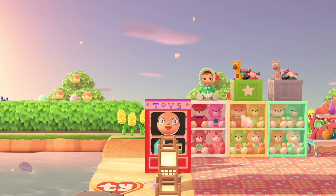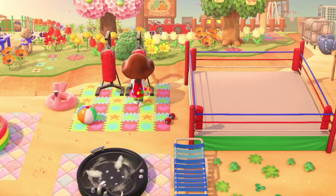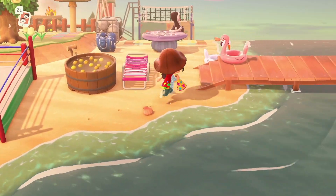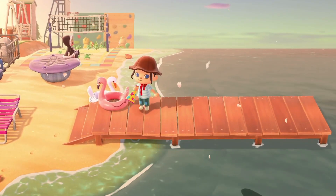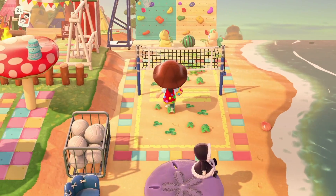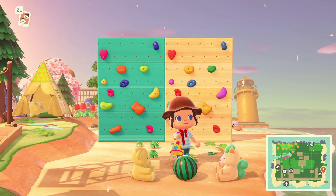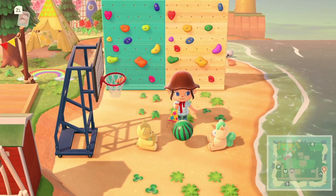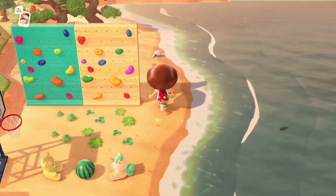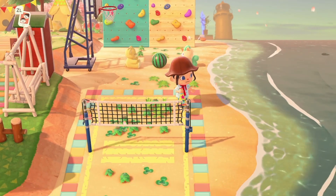We've got a cute little gym area — there's a boxing ring and this cute little punching bag. Punching bags aren't usually cute, but this one is. We have the flamingo ring and a place you can play volleyball — wait, are these two teddy bears playing ball? They're sat down, rolling the ball between them. You know when you're little and you sit on the floor with your friend, put your feet together and roll the ball? That's what they're doing. I love it.